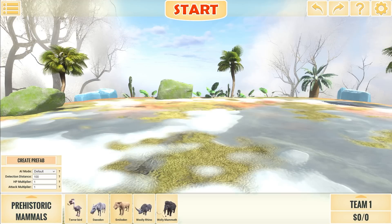Check this out — we've got a terror bird, a deodon, smilodon, wooly rhino, and a wooly mammoth. We're gonna fight them all off against all kinds of things to see how good they are.